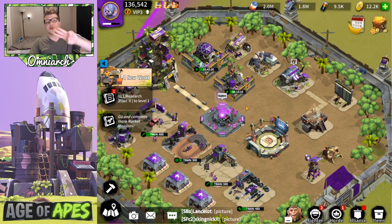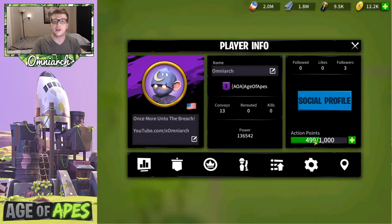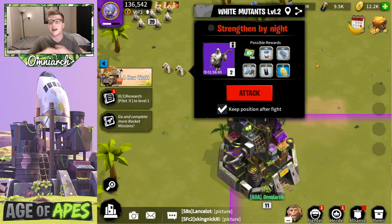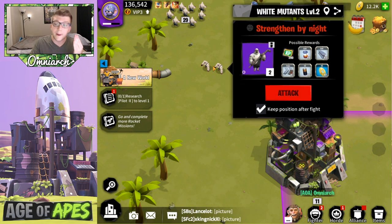Tip number three: always spend down your action points before logging off for any sustained amount of time. Action points regenerate over time and are required to attack things on the map — mutants, rallies, and so on. If you're about to log off for the night, spend them down to zero so when you wake up they're full. Spending those points to attack mutants converts them into tangible rewards you need to progress in the game.